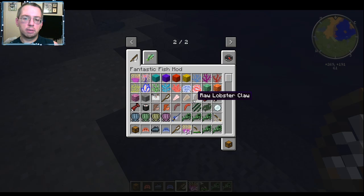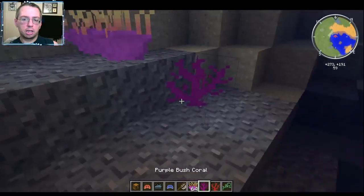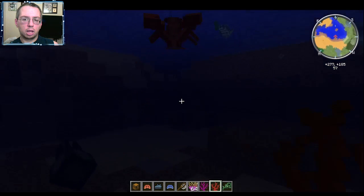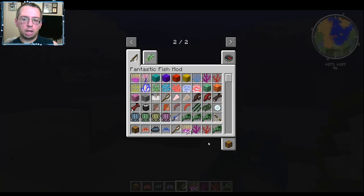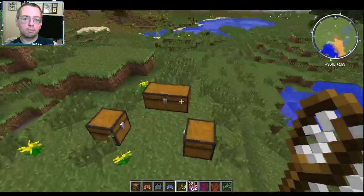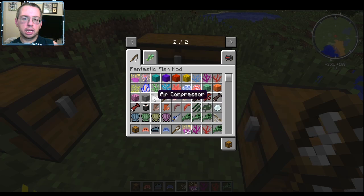You also have sea anemones and coral - sorry I didn't have this stuff set up like I normally would. Oh cool - when you use the fishing net, you pick up the version that's in your inventory.